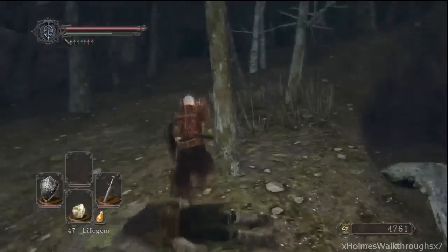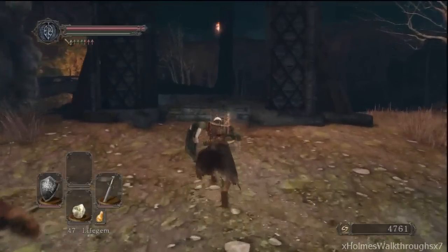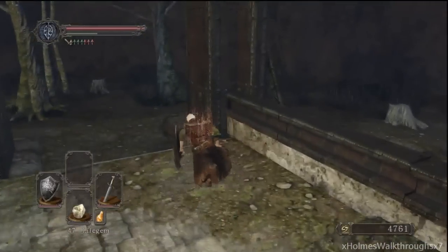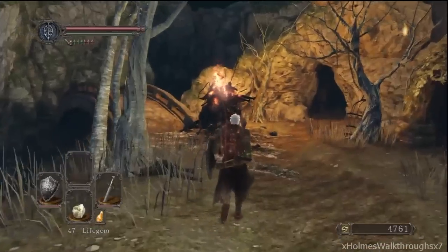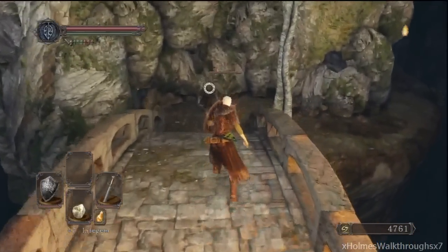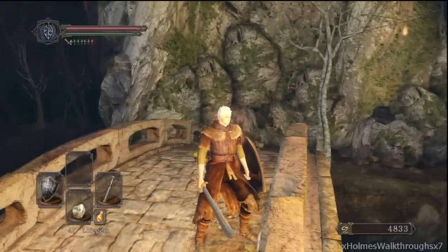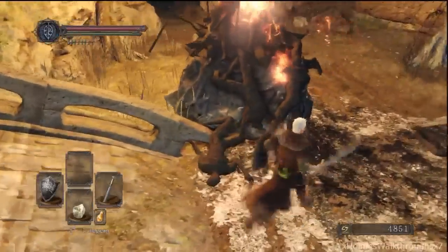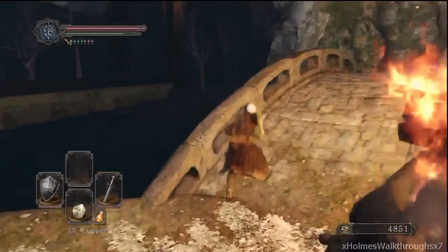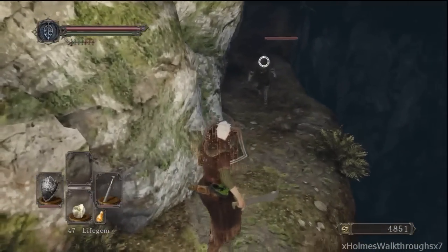Moving on up here — there's a bonfire over there but we cannot access it yet because it's locked. The key is over there somewhere — it's a bit of a distance to walk before you can get the key. Careful about this guy — he's going to be a rogue right there. You cannot see him but he's there. There are also gonna be some arrow guys on the far side, so be careful.